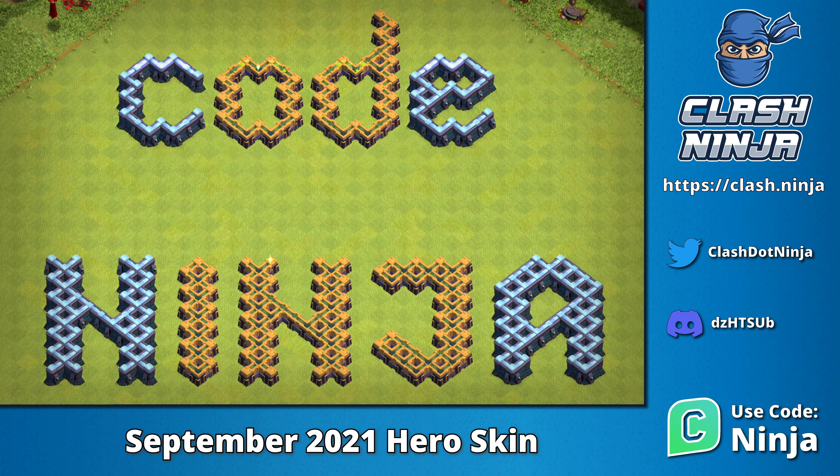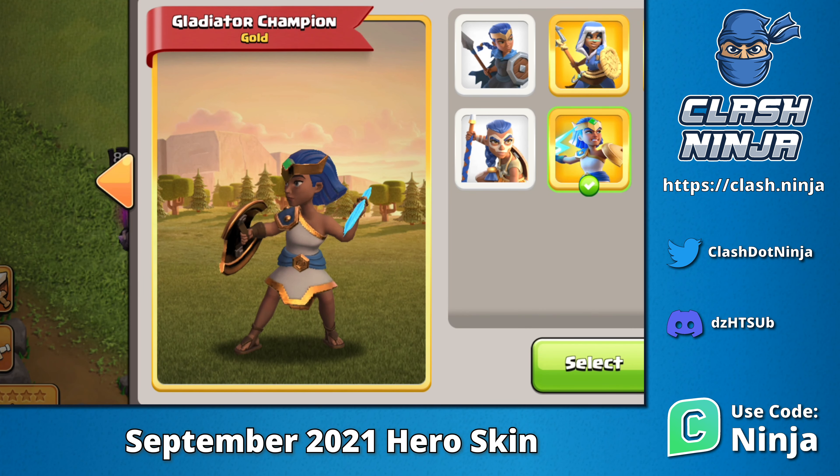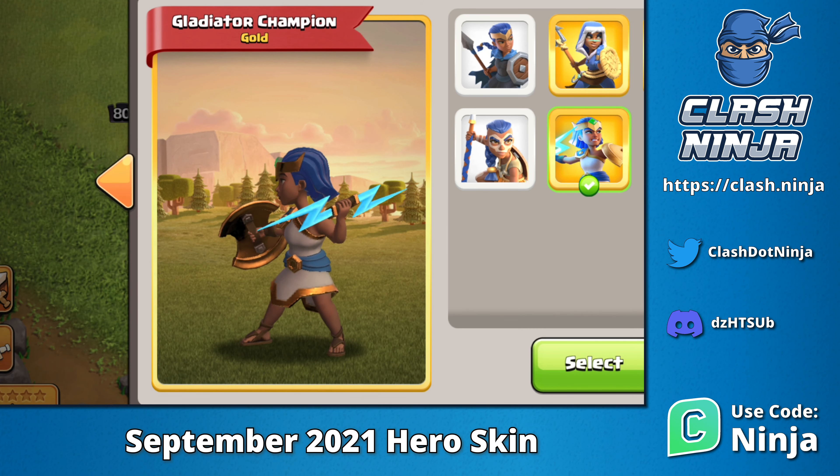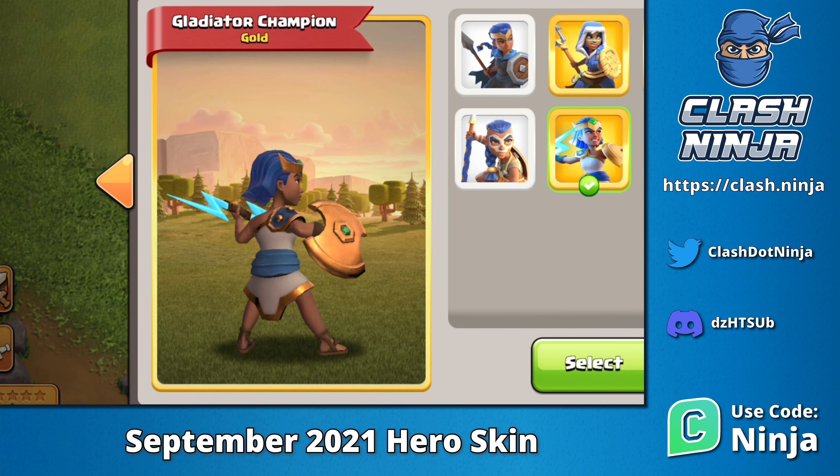For September, the Royal Champion is getting a new skin, the Gladiator Champion. If you haven't unlocked the Royal Champion yet, you can still collect this skin upon completion of the gold pass and it will be available to you once she's available in your village.